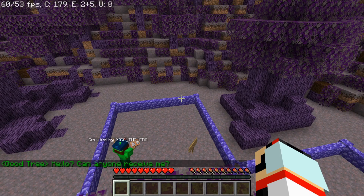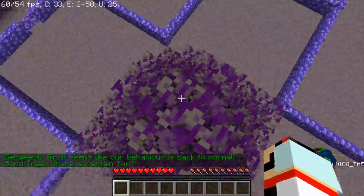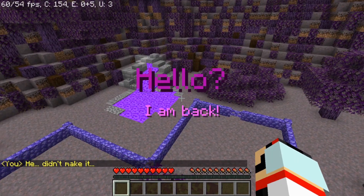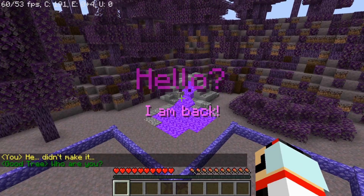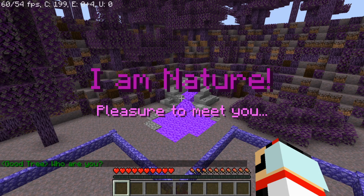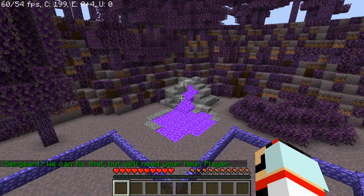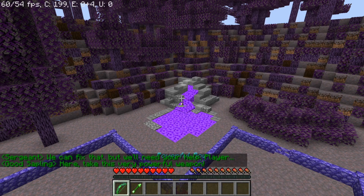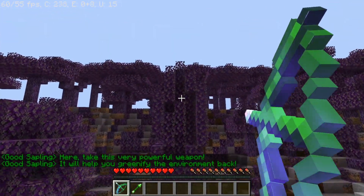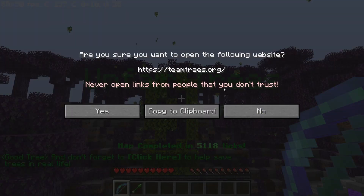We made it! 'Can anyone receive me?' 'Yes, I'm on the surface.' 'Sir, it seems like our behavior is back to normal.' 'Where's Captain Tom?' 'He didn't make it.' 'Hello? I am back.' 'Who are you?' 'I am nature. Pleasure to meet you. The infection stopped, but the nearby landscape is ruined. We can fix that, but we'll need your help, player. Here, take this very powerful weapon — a powerful bow. It'll help you greenify the environment back. And don't forget to click here to help save trees in real life.' I'll put the link to Team Trees in the description.